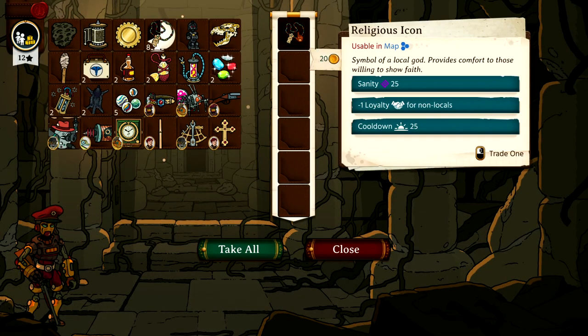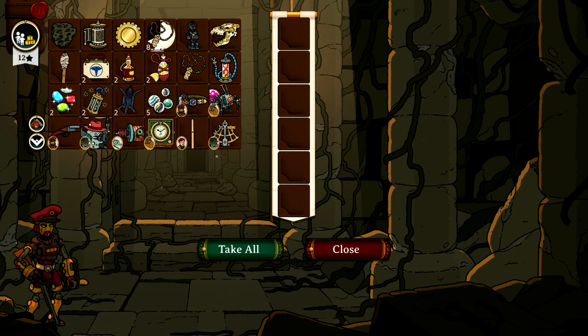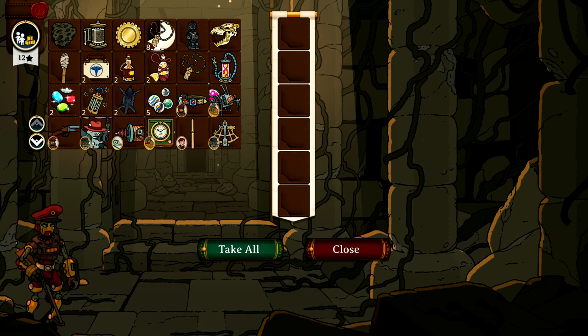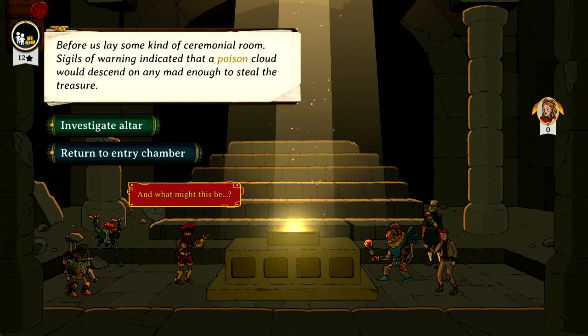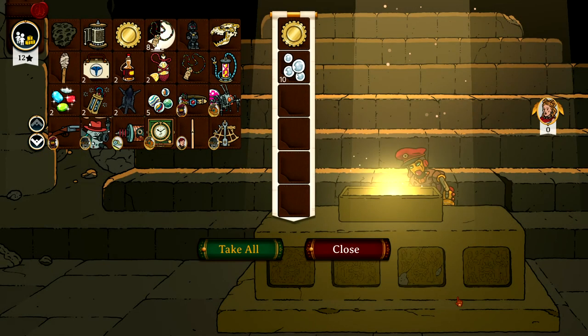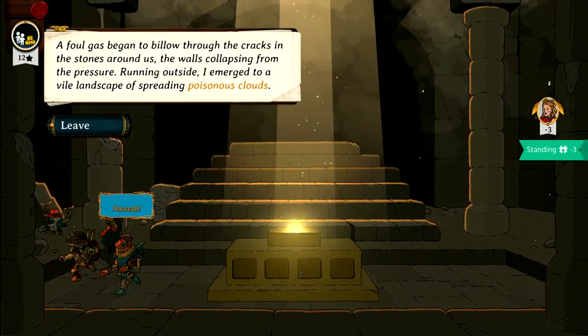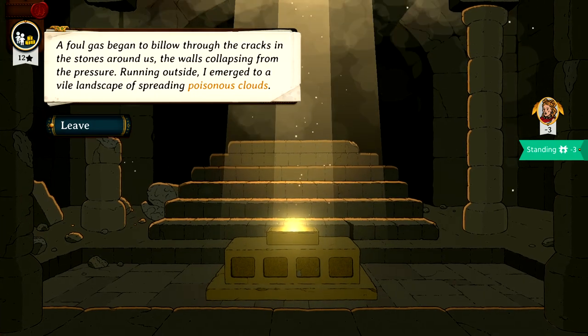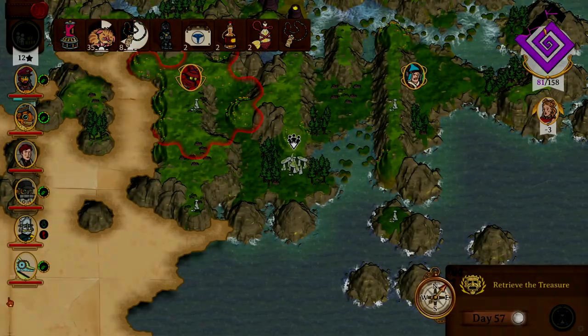Oh, got one of them! We're forced into some kind of ceremonial room - sigils of warning indicating the poison cloud could descend on anyone who tried to steal the treasure. I'm fine with that. A foul gas began to billow through the cracks in the stone around us, the walls collapsing from the pressure. Running outside I emerged to a landscape of spreading poisonous clouds.